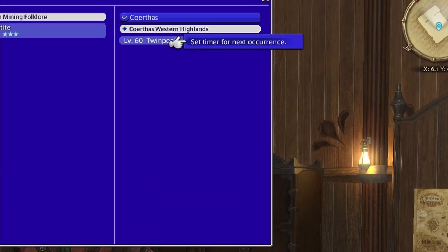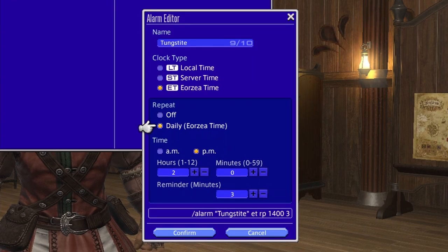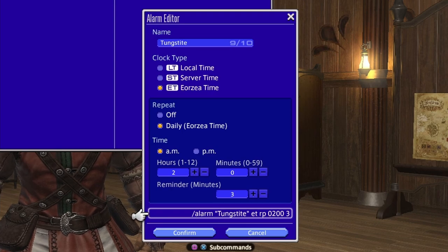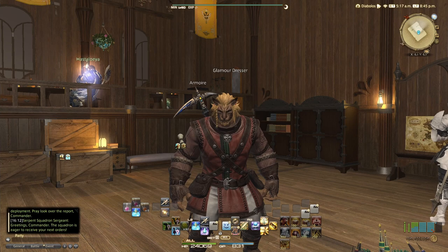Hit confirm. If you want it repeated, you click that and then hit the opposite of what it was before — if the last one was PM, you put it to AM — so it'll be set up correctly. Down here it shows the slash text command like '/tungsten blah blah blah', and you can actually copy this text command and put it in a macro or something. Here you have all the alarms that you want set up.